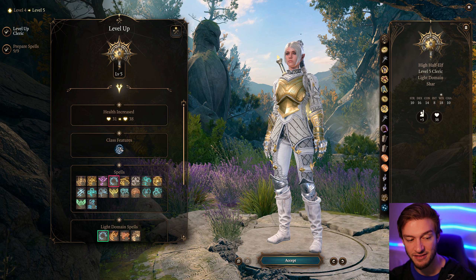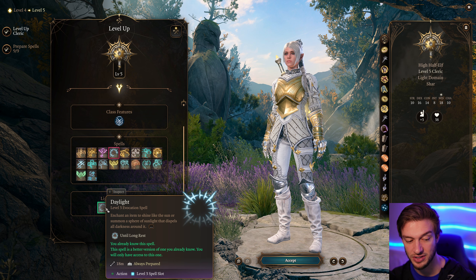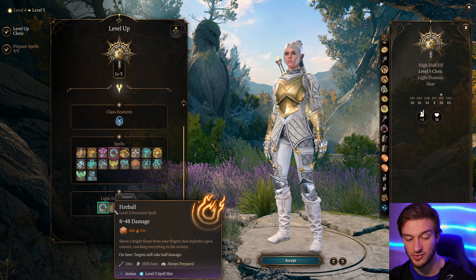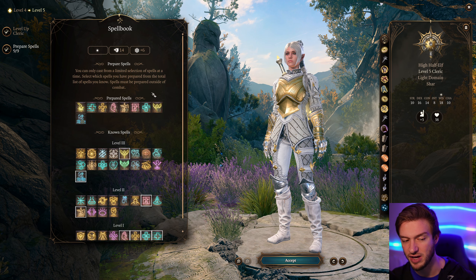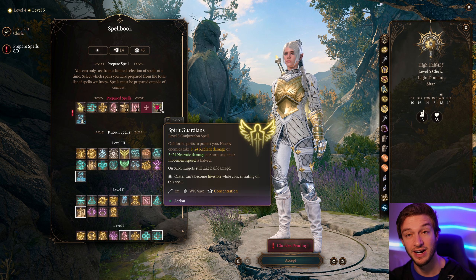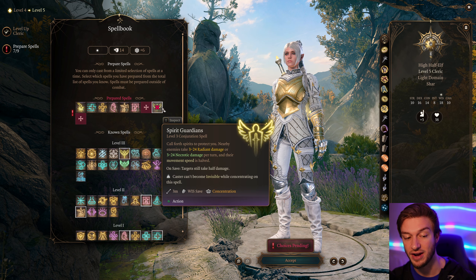We also want to take Spiritual Weapon — it's a bonus action. Some people don't like that spell, but we can summon in a Mace and what the Mace can do is daze targets. When a target is dazed they have disadvantage on Wisdom saving throws, so Command and Hold Person are less likely to be resisted. We can go back and replace whichever spell we use least.